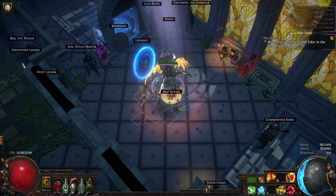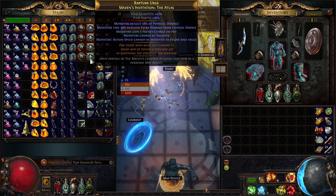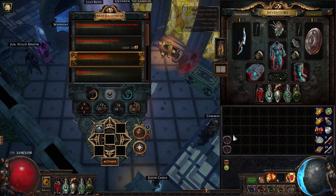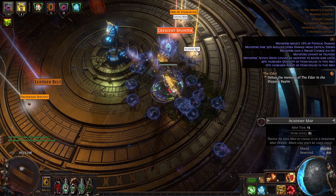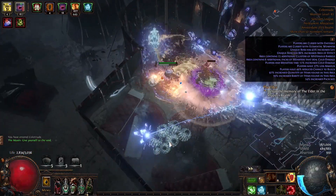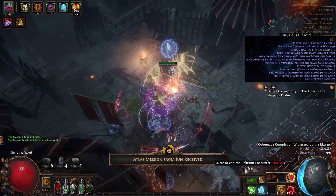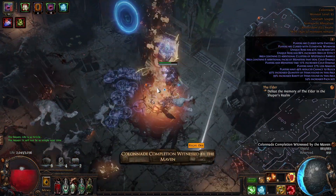There we go — we got her on camera. Let's see what loot I got: 60 splinters! Once the Maven circle is completed I'm gathering the invitation. I complete that — I can't believe it. Come on a little bit more — yes! I killed the boss. That was intense.